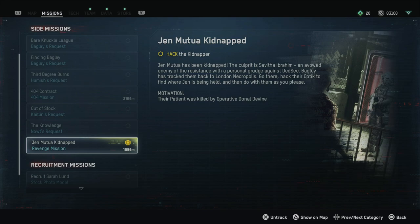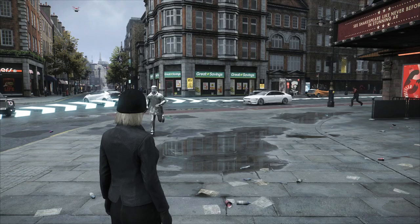A lot of you have a problem with this trophy and I think I have found a way how to trigger it every time. I will try to show you my way and how I got it. Bugly will always tell you that one of your operatives has been kidnapped and you will get a mission, but the point of this video is how to get that mission.